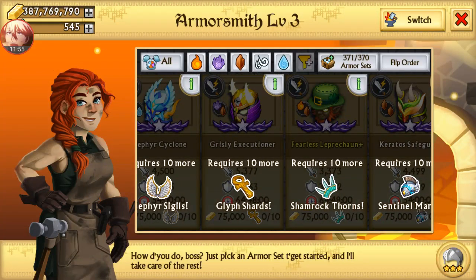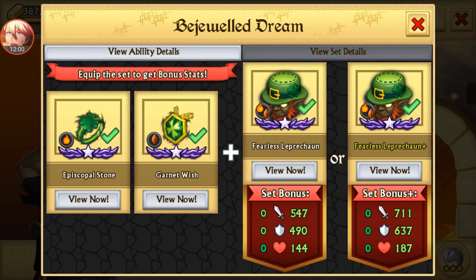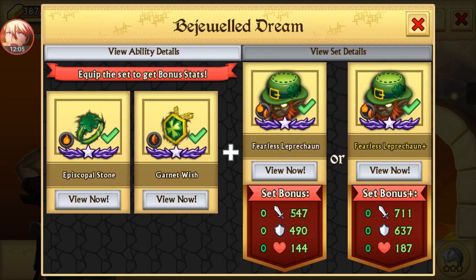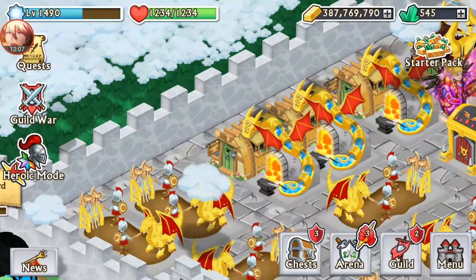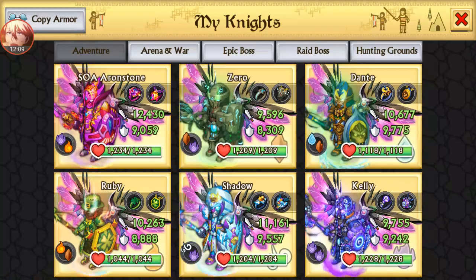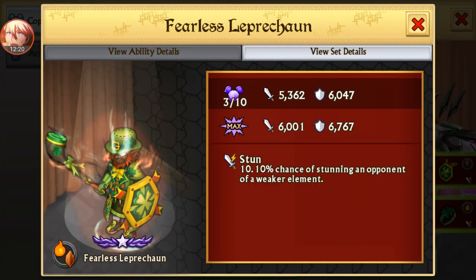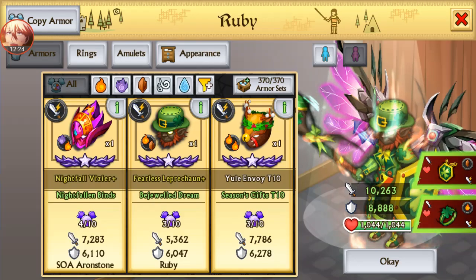This is the leprechaun armor I was speaking about earlier — it's pretty good. I wish they'd give us a chance to level it up more and make it stronger. The health is decent, the attack is definitely good, and the defense could be better — but I haven't really maxed mine. Wow, it has 700 extra defense and attack — that's pretty good.